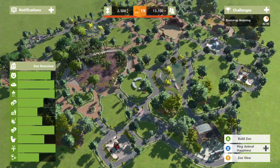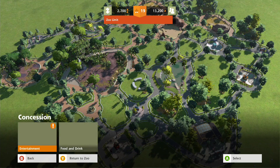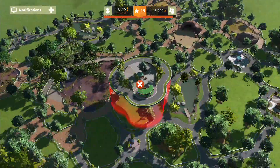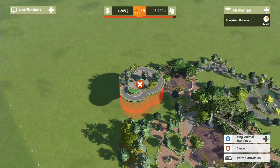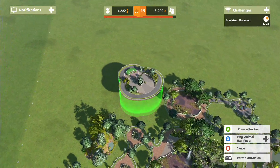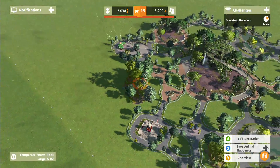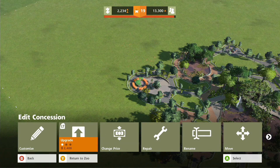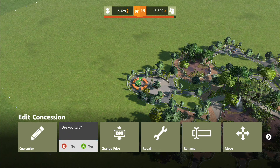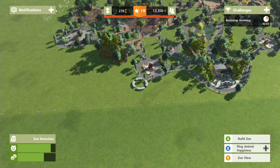We managed to get the concession - the food and drink pizza place. Now we can plonk it somewhere - let's put it here. Yay, pizza! Fantastic - and we can upgrade it too, that helps. 2,400 - it's really expensive to upgrade stuff. Boom! Because that makes us almost level 20.